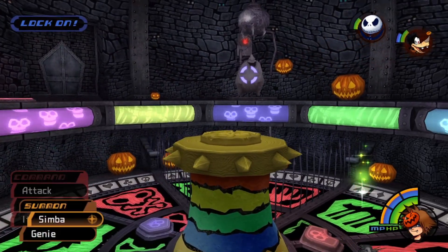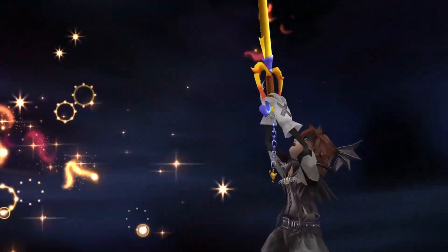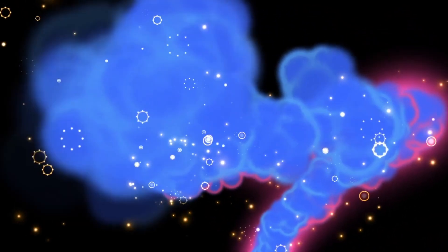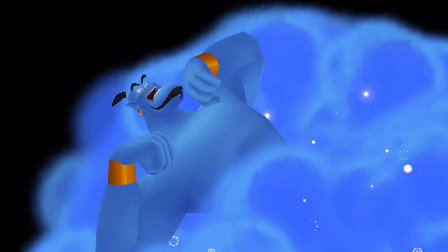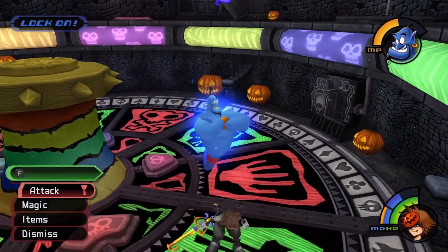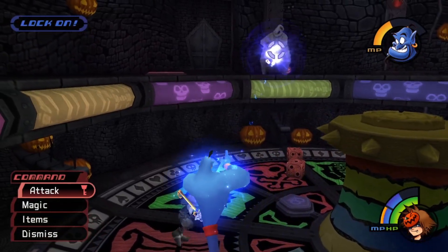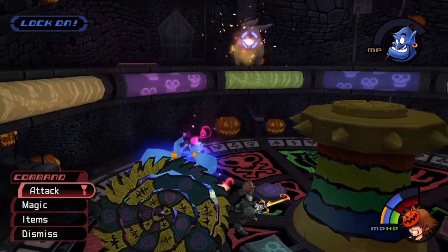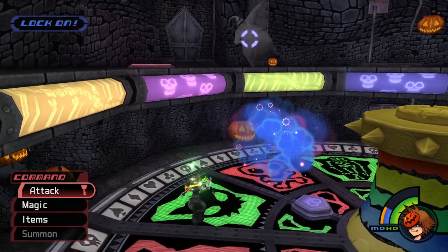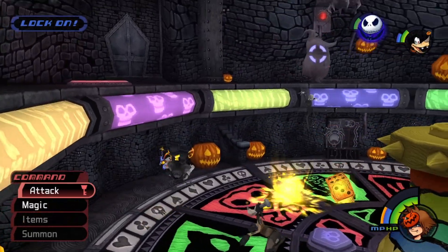Once he knocks you down, go ahead and use the Mega Potion to pick the party back up so you can summon Genie. This is because we now have damage storage — essentially, once you've finished a full combo including the finisher, you'll have more attack output from your summons and magic. I like to use Genie here and try to get off two, possibly even three Showdowns, which allows you to deal a lot of damage to Oogie Boogie even though you can't really see it.